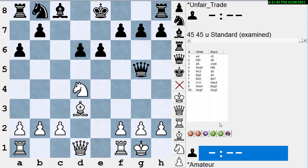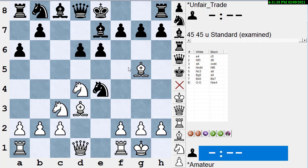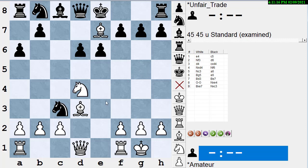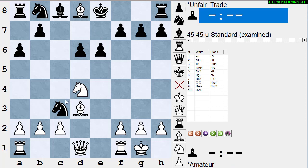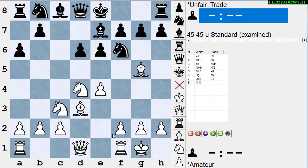For instance, knight takes g5, queen takes g5, and black has successfully won the pawn. On the other hand, if white plays bishop takes e7, then black can also attack the queen with knight takes c3. No matter how white plays it — for instance, bishop takes d8, knight takes d1 — black is getting away with winning the pawn. In my latest book, Is Your Move Safe?, I have a whole section on these bishop g5 moves and whether it's safe when your opponent has discovered attacks. Here it's not safe, and black can safely play knight takes e4.